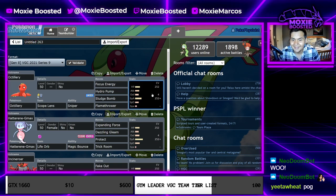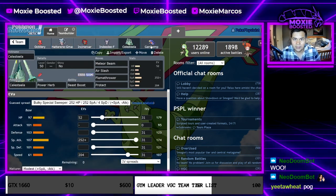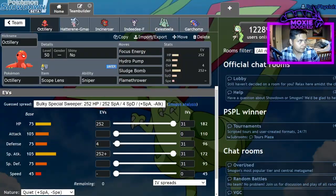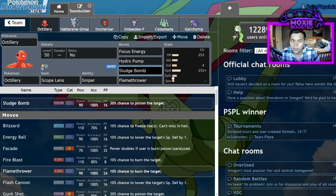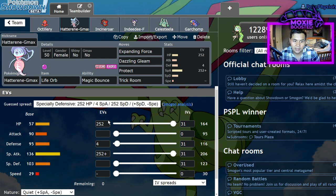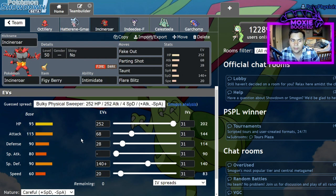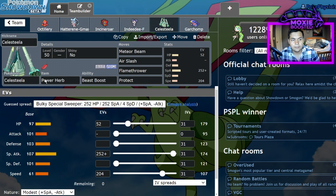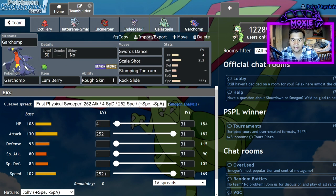Octillery Pog, yeah. I'm gonna be optimizing this team on stream today and trying to get it to work. Right now, what we have is Octillery with Scope Lens, Focus Energy, Hydro Pump, Sludge Bomb, Flamethrower, zero speed minimum obviously. We have Life Orb G-Max Hatterene, 252/252. We have a very bulky Incineroar — zero speed, sassy, for slow Parting Shot. We have a Focus Sash Indeedee Female, Power of Celesteela, and a Lum Berry Garchomp.